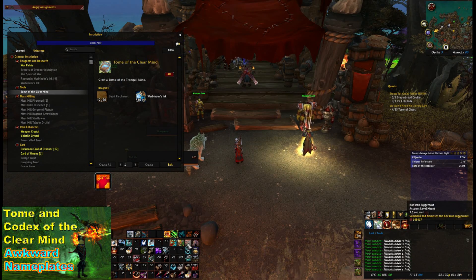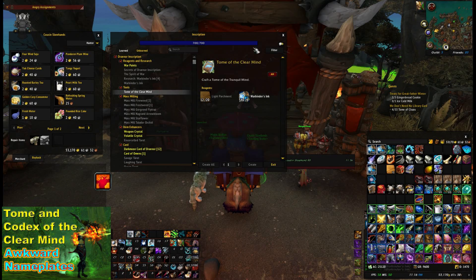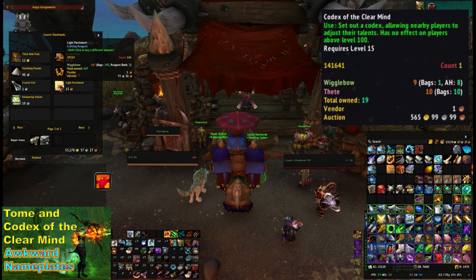They don't cost that much at all. What I've been doing to generate net zero cost is making twice as much as I want, keeping half and selling the other half on the auction house. Now the Codex of the Clear Mind works for a whole party or raid - obviously more expensive materials. To get this pattern you need to be a scribe and just do a dungeon - it seems to drop off the last boss and appears pretty much guaranteed.